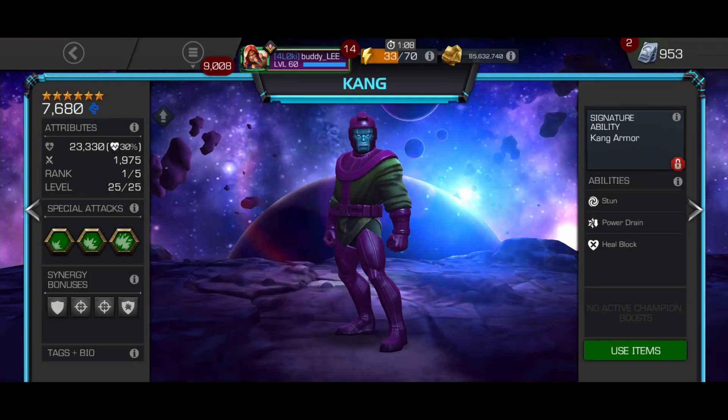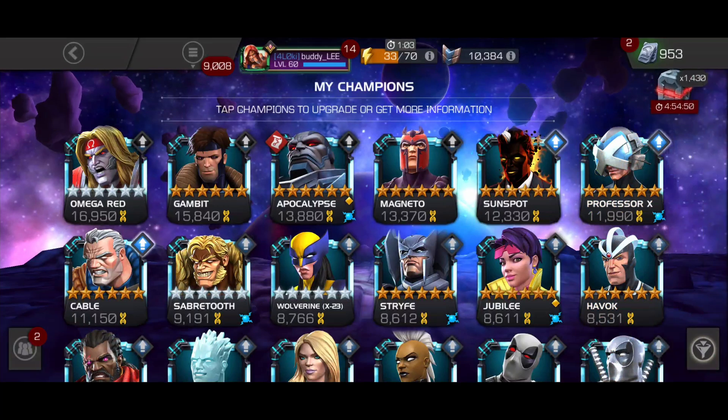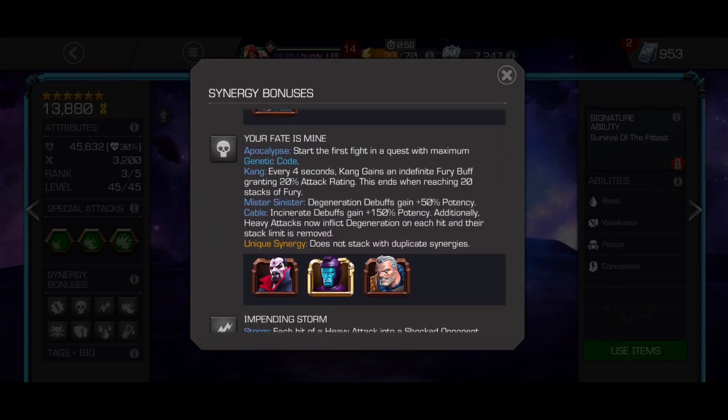The only issue is that he doesn't do very much damage. However, we have a nice synergy that fixes this problem very well. The same synergy with Cable that lets Apoch start the quest ramped up with all 4 prowess charges also has Kang. With Kang and Apoch together, Kang will gain a fury buff every 4 seconds giving him 20% increased attack, and this will stack all the way up to 20 fury buffs equaling a 400% increase. So when you apply this extra attack with his consistent utility and the benefit to Apoch, he's actually a really good champion.